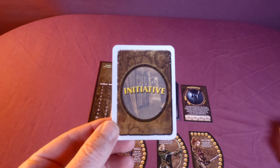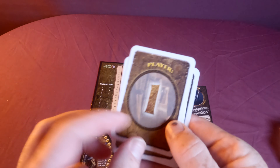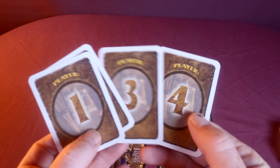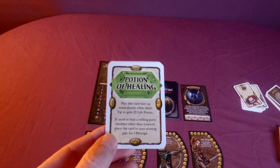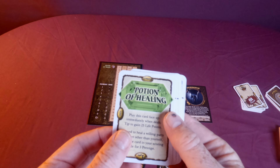On your turn you have the option of drinking a potion in front of you, then you draw initiative. Take initiative cards numbered from one to however many players you have, shuffle them, and deal one to each player. The player with number one goes first; in a four-player game, number four goes last. Then a combat round begins — everyone selects an attack card, whether standard, special, or enhanced, and places it face down.